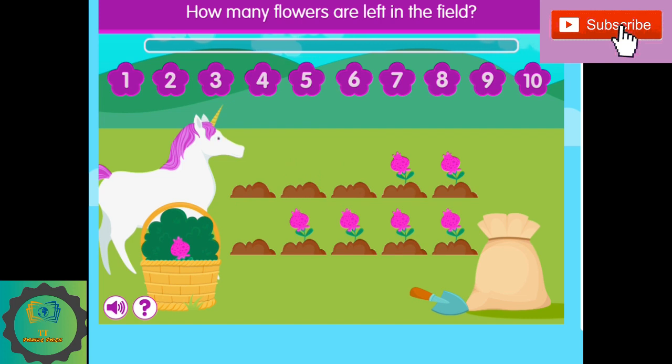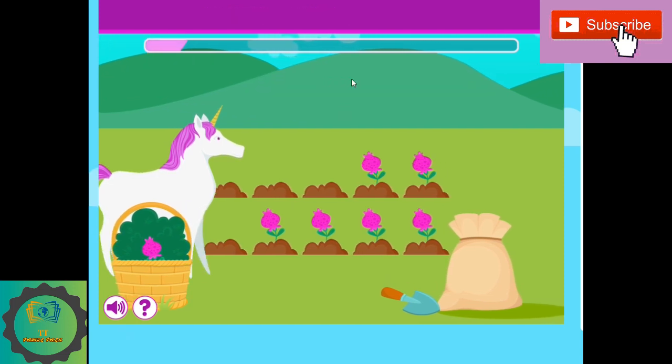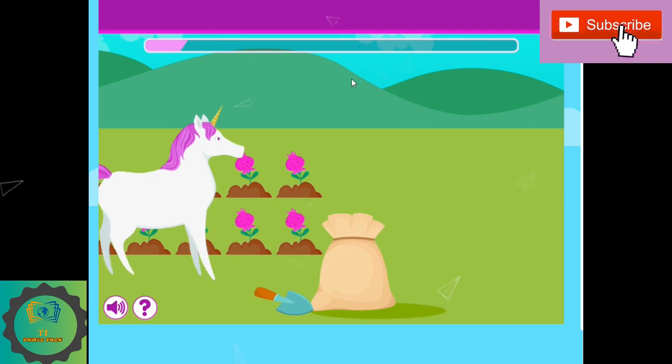How many flowers are left in the field? One, two, three, four, five, six. I'm going to take one pink flower.